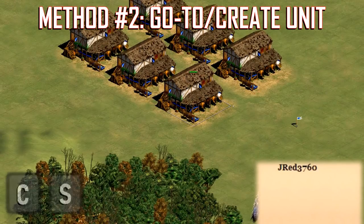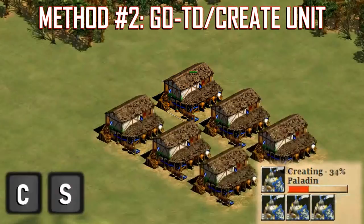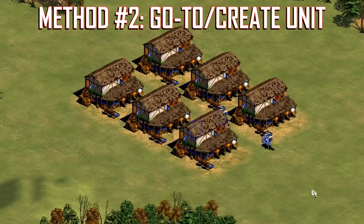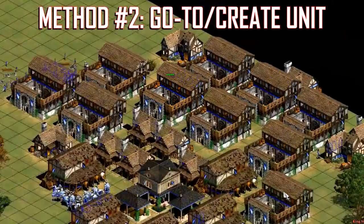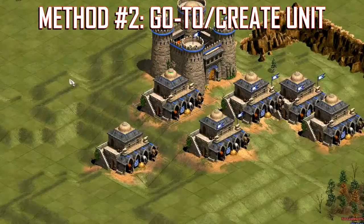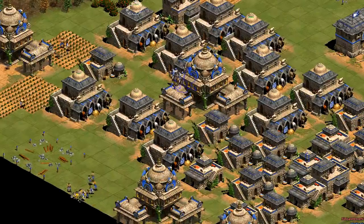For example, for my personal hotkey setup, if I spam CS CS CS CS, I will distribute Paladin production throughout my stables. Also, make sure to select all your buildings and put them in a control group to let you easily control your units' gather point. This technique can be difficult to use, however, because it requires more keystrokes than the control group method. It also doesn't give you the control you need, because you don't get to choose which buildings are creating your units if you're trying to cycle through them fast.